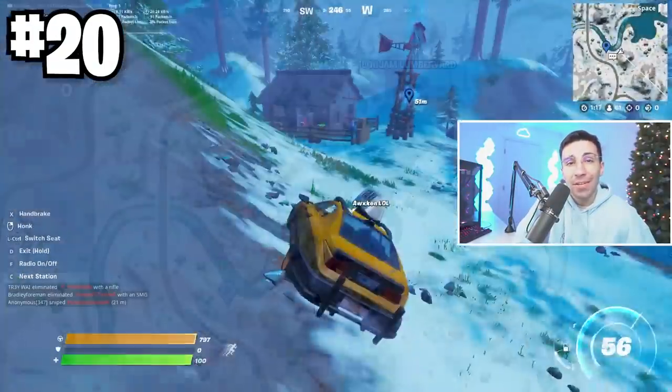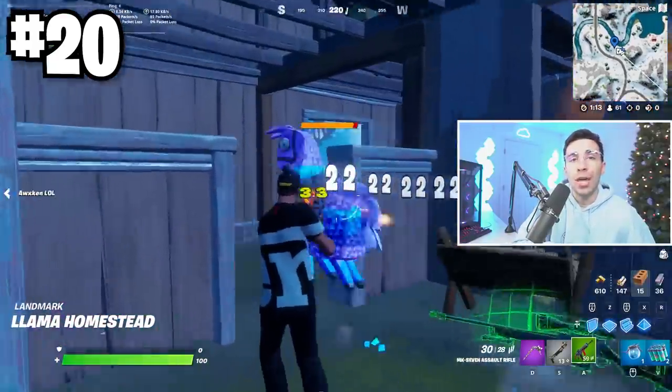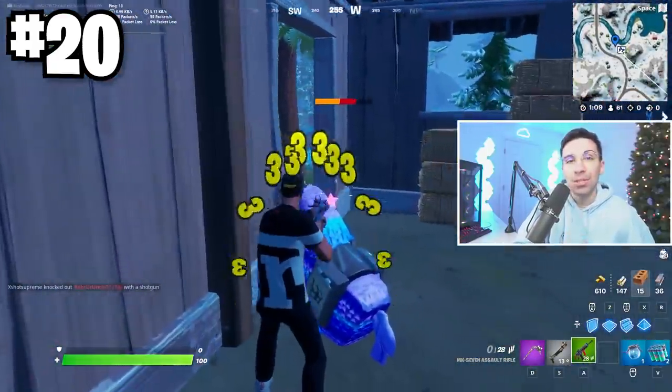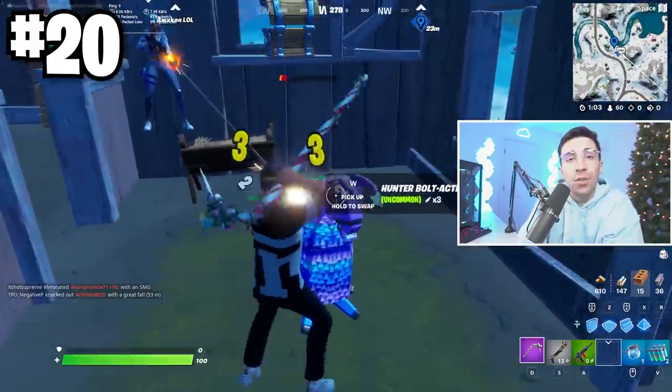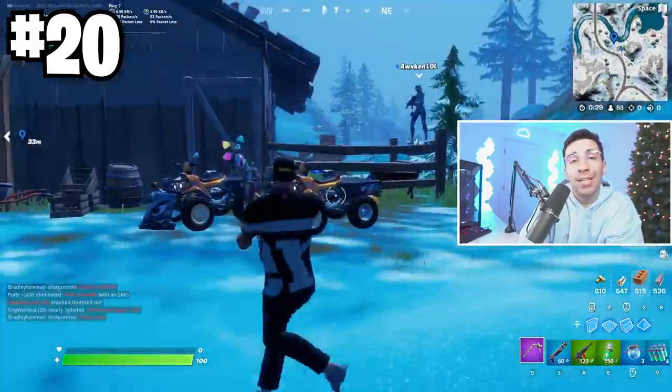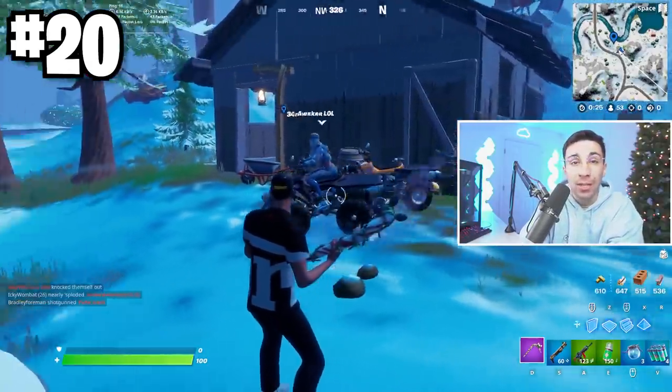There's a permanent llama that spawns every game near Logjam. Landing at this spot, there's an NPC, floor loot, and one or maybe two chests — in casuals or competitive modes, it's always there. Throughout the week landing here, I noticed people will come from other spots to get to the llama. So if you land there first, make sure you kill it quick and get out of there.